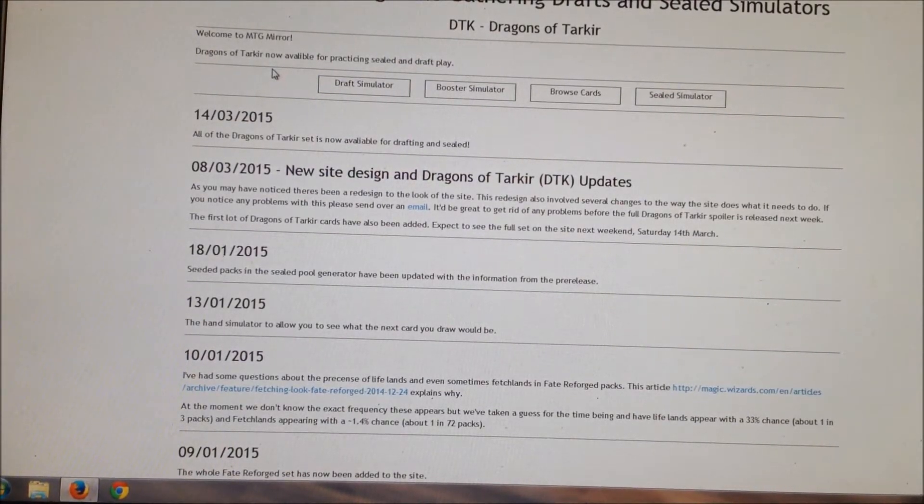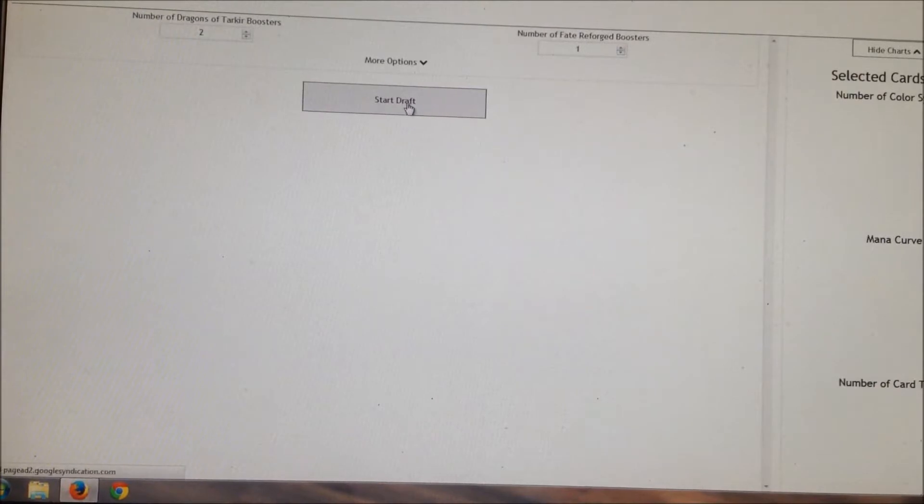What's up Wizards? It's Deb from SBMTG back again and we are gonna do another Dragons of Tarkir draft today. You'll notice right away I'm not on the same site I was last time. This site is courtesy of one of our subscribers — shoutouts to Jake Freedom who suggested it to me. It is much better and much cleaner with fewer issues. This is a free draft simulator; go to the Dragons of Tarkir section, hit draft simulator, then start draft and that'll open the pack.